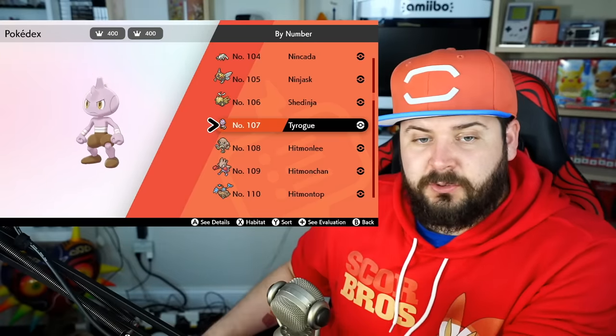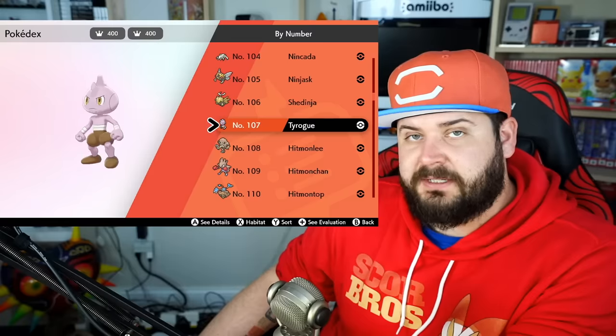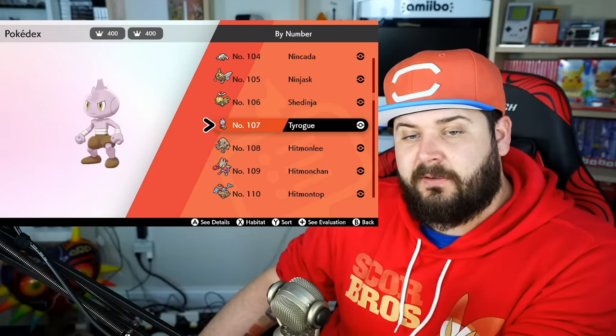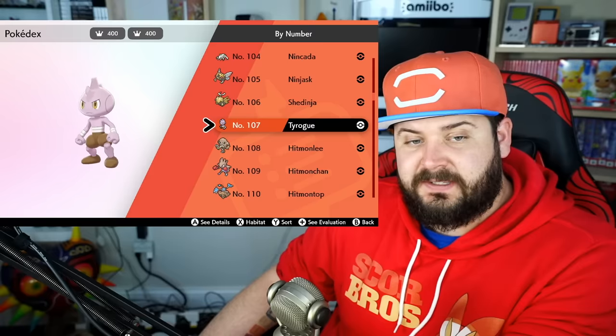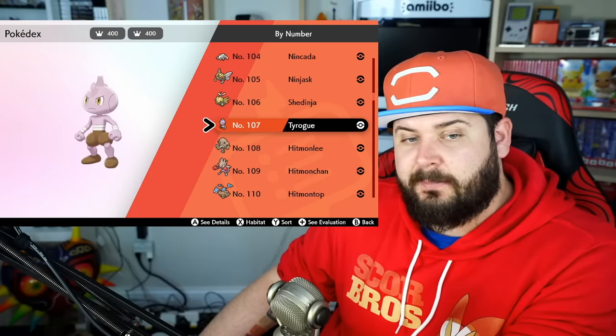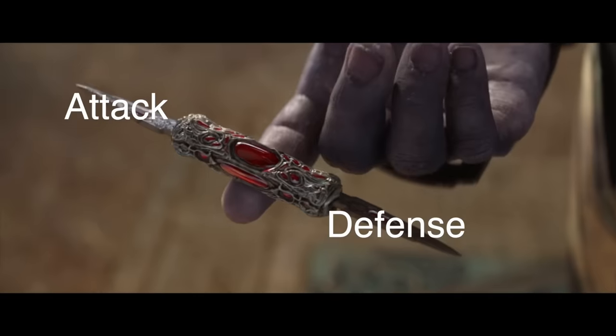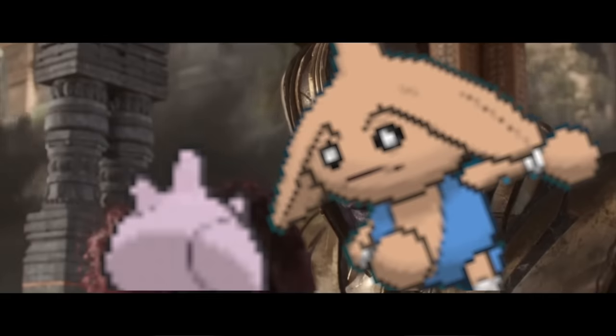Tyrogue has three evolutions — Hitmonchan, Hitmonlee, and Hitmontop — that it achieves at level 20. If its attack is higher than its defense, it will evolve into Hitmonlee. If its defense is higher than its attack, it will evolve into Hitmonchan. And if its attack and defense stats are equal, it will evolve into Hitmontop, because it is perfectly balanced, as all things should be.